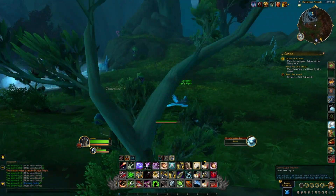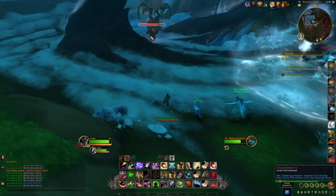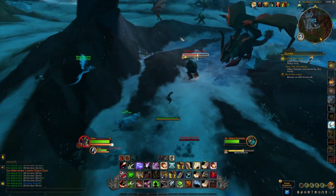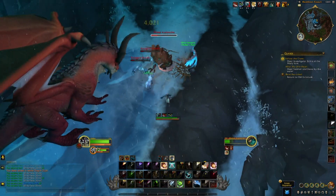You will probably find you kill the smaller elementals faster than they can spawn, so you will have to kill some of the big guys. They have a huge health pool, but you do not need to burn all the way through it. At 50% health they split into two smaller elementals that die quickly and you can loot both of those.